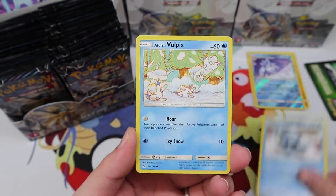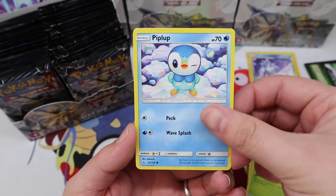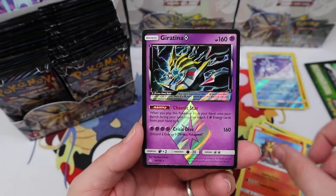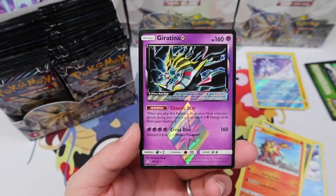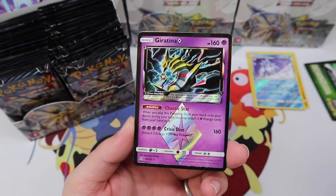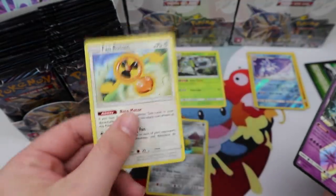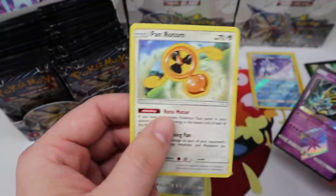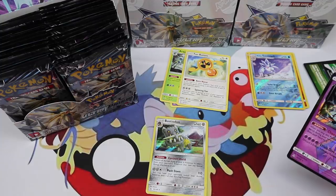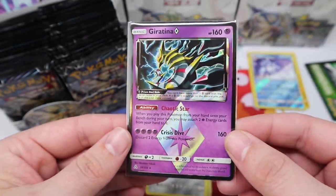An Alolan Sandrew, an Alolan Vulpix, Bronzor, Dupicer, Piplup — two different Piplup cards, that's cool — Hunchkrow, Alolan Vulpix, Turtonator. There we go — we have a Prism Star Giratina! Oh man, my first Prism Star is a Giratina! And a Fan Rotom — I love that they made all the different Rotom forms come back; it's been so long since they've made those cards. Giratina getting sleeved up — our first Prism Star.